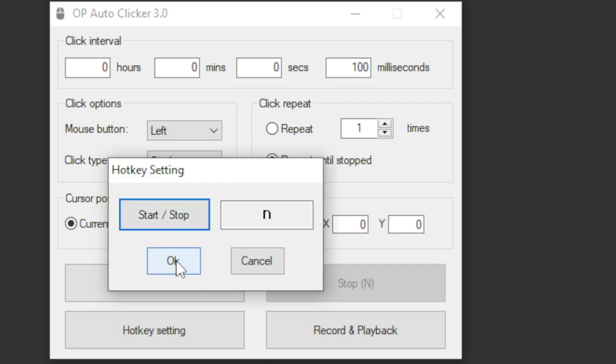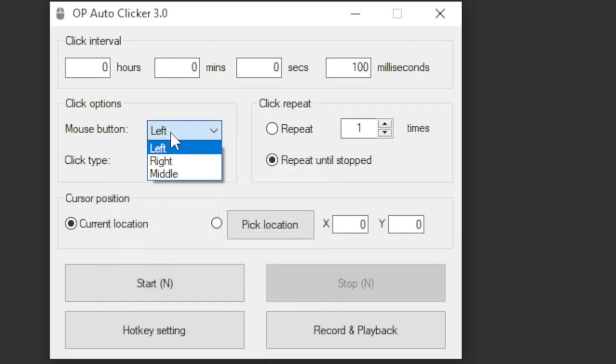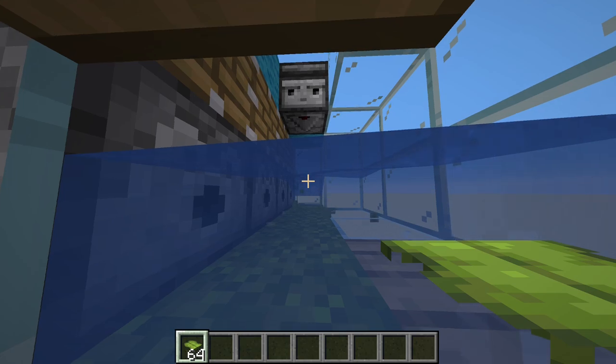So first bind it to a key that you don't use. Set it to right-click, right? And set the time to one millisecond. The default is 100 — it doesn't keep up here. Escape out and press N.